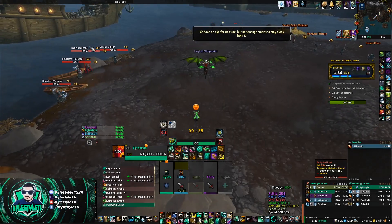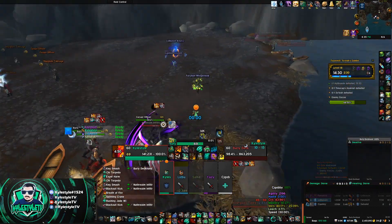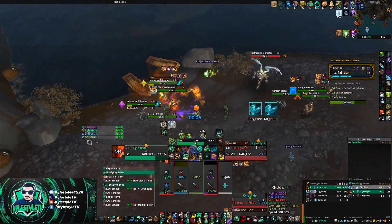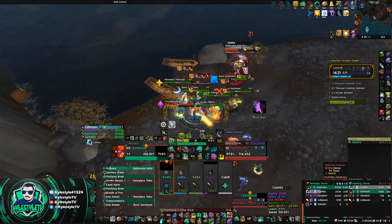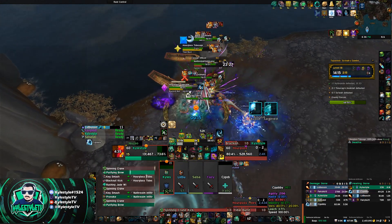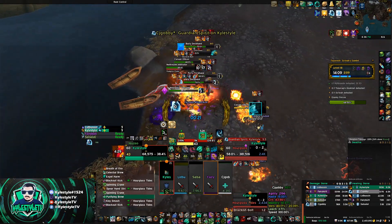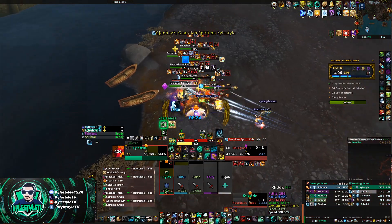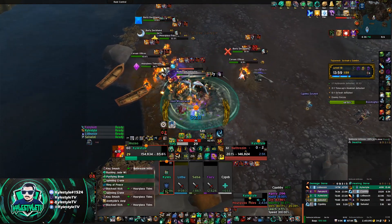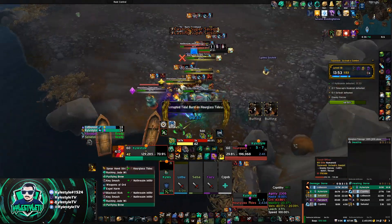There's one more ability I didn't talk about that can help with Necrotic week: Transcendence. You have to set it up and plan ahead. I placed mine there for this pack. I know this pack has Deckhand mobs, so I'm most likely going to use Leg Sweep and Ring of Peace to stop them from going berserk. Because of that, I want a planned escape route I can use that keeps me away from other mobs and allows me to drop my stacks safely. Here I use Ring of Peace and then Shield of Aegis when I get low, staying in the ring to reset stacks.